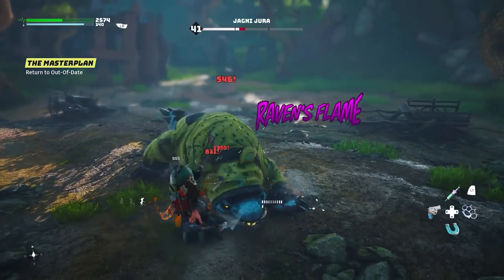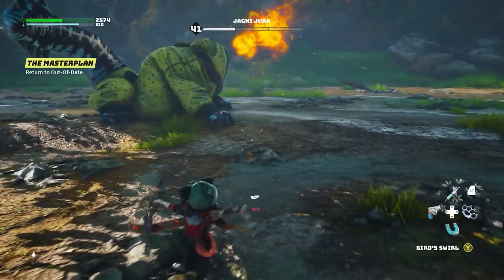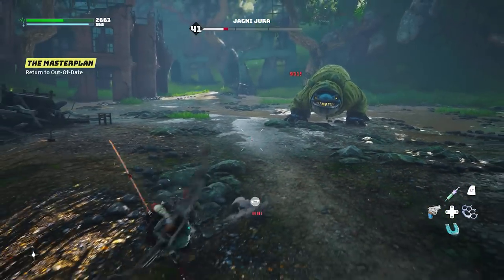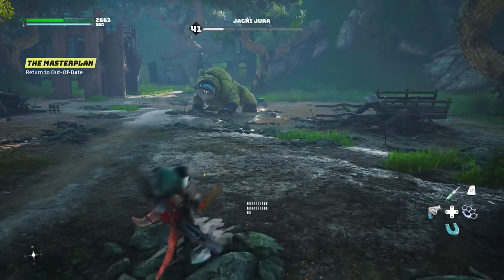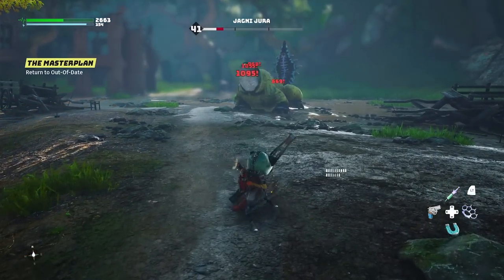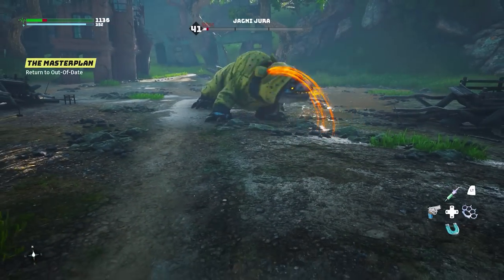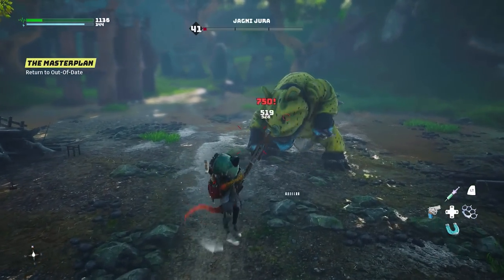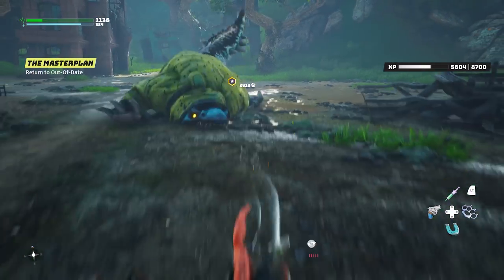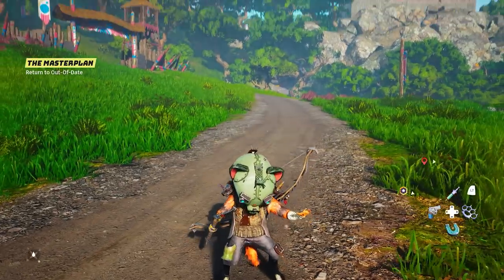The second Ankari combo is also a shotgun-type attack but performed from the air. It's called Raven's Flame — your double jump attack. Double jump, then shoot, and your character does a spin and shoots even more arrows into the target for even higher damage. Outside of these two combos it's pretty mediocre, and you'll probably want to use something else, especially if you're playing with a Dead Eye build.